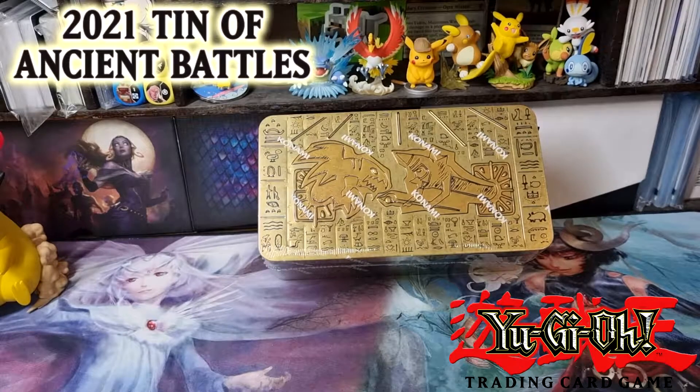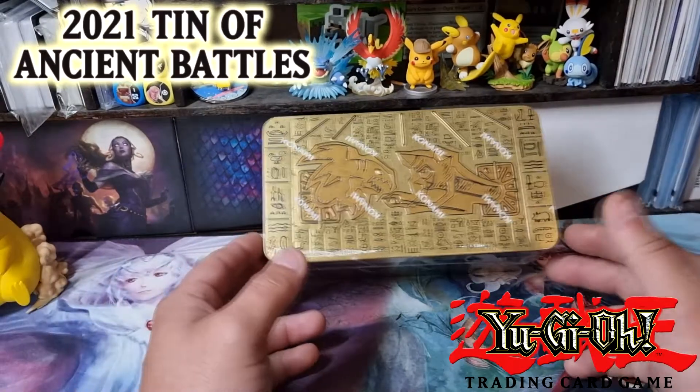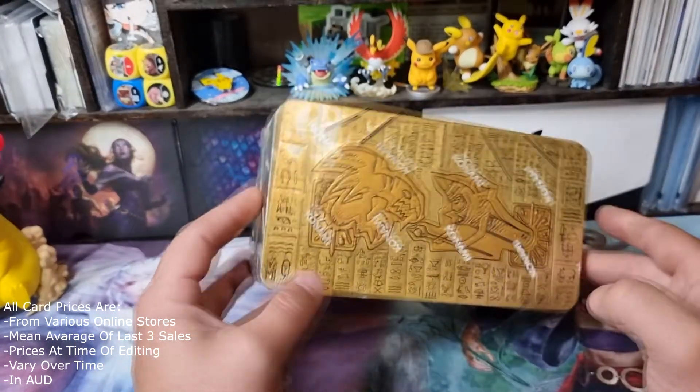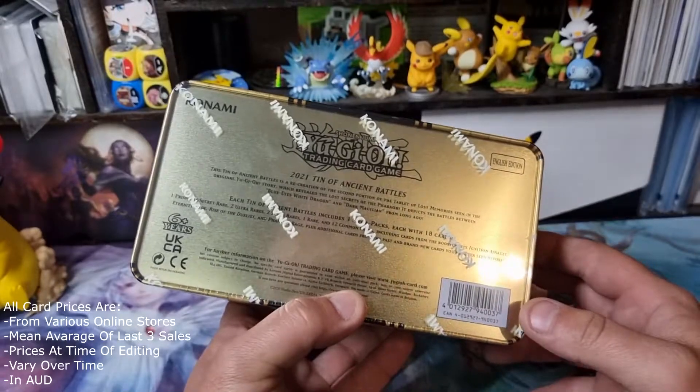Hey guys, it's the Golden Atom from Basically Open Cards, and here I am again with another card opening today. We're doing something slightly different — I thought I'd try some Yu-Gi-Oh cards. I found some at a Target, and it is the Tin of Ancient Battles.